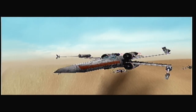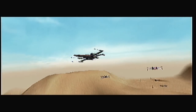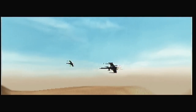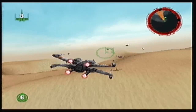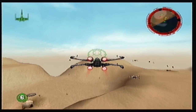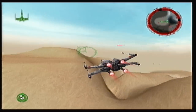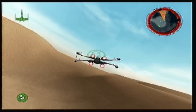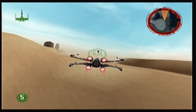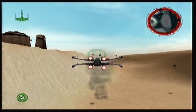We become Wedge in the last mission because Luke has gone off to start the Jedi Academy. A to accelerate, B to shoot. C-left is going to be to fire your proton torpedoes; C-down is to change your firing pattern. For these probe droids, I'm just going to stick with two firing at once, alternating, because they just take one shot.